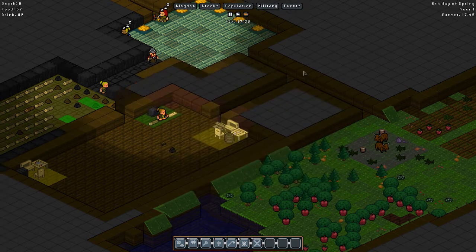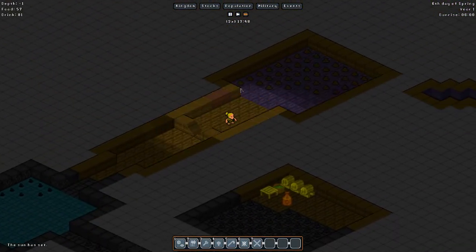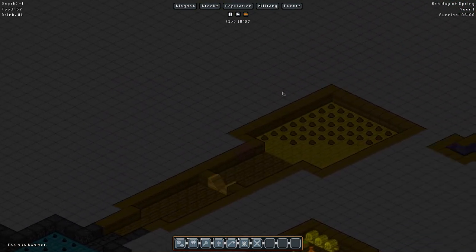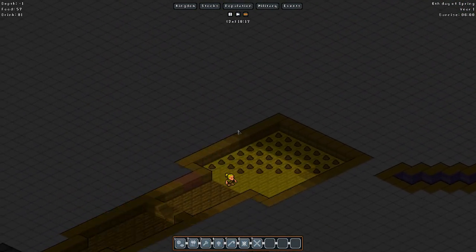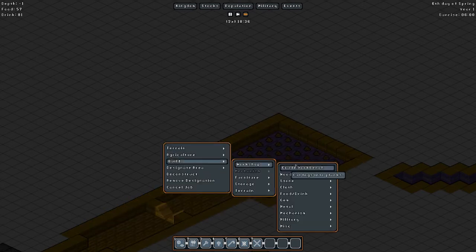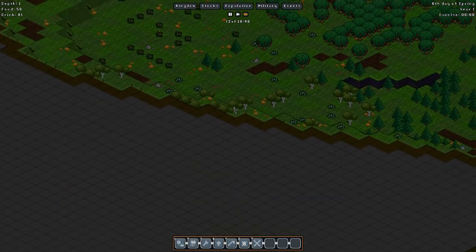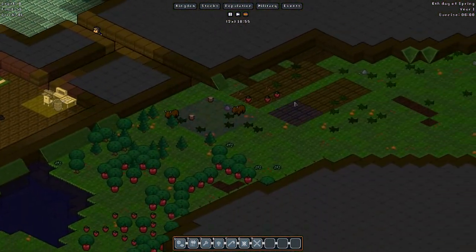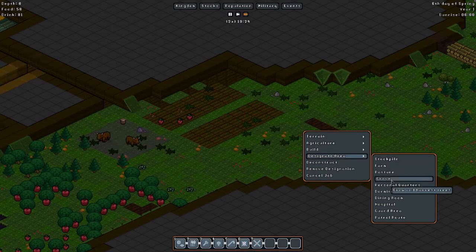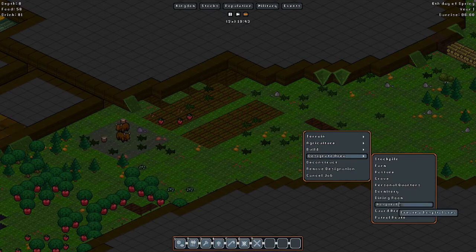How about coal? So we need to start mining away. We're gonna branch off again into a mining area and start doing it this way. Designate area as pasture, grove, personal quarters, dormitory, dining room, hospital.